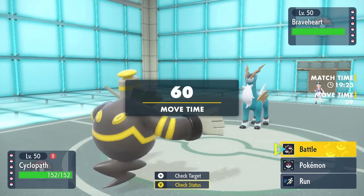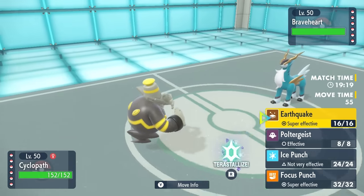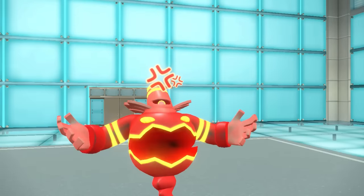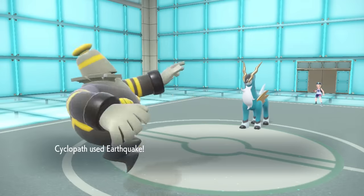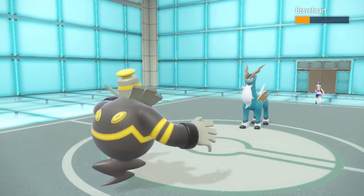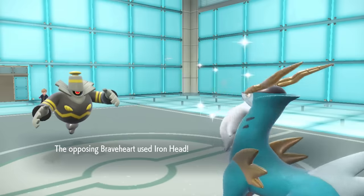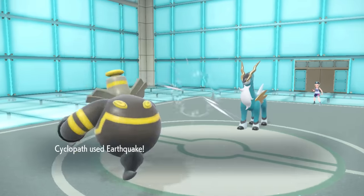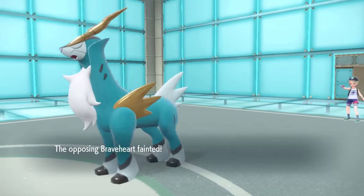Dusknoir is usually run as a defensive Will-O-Wisp set, but I'm a full Choice Band offensive attacker. They go for Taunt, which I kind of expected — they don't want to be Will-O-Wisped — but I go for that Choice Banded Earthquake. It breaks Cobalion's Focus Sash and breaks its little heart with solid damage. I'm locked into Earthquake, eat an Iron Head like it's nobody's business, and the second Earthquake takes care of Cobalion.